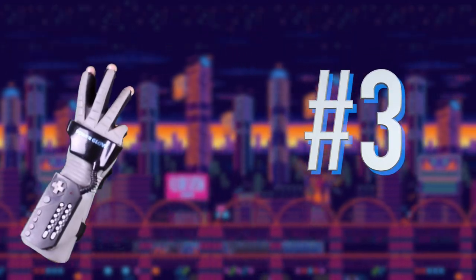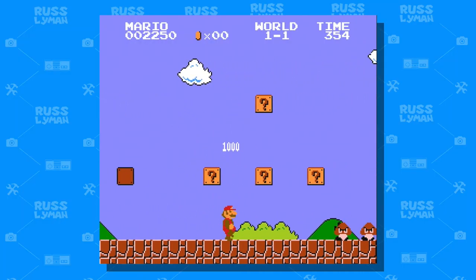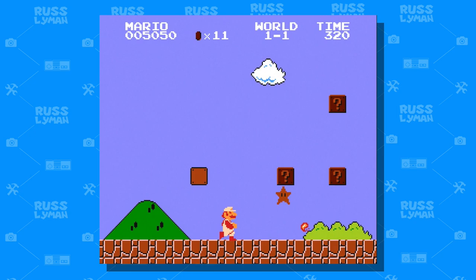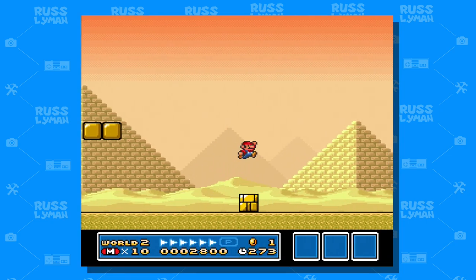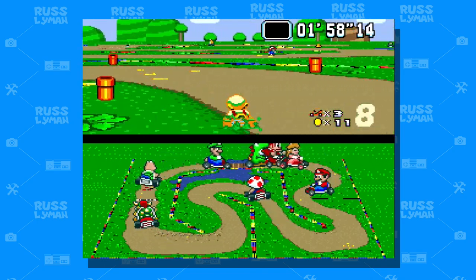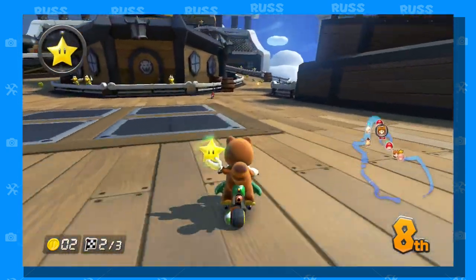Coming in at number 3 is a power-up that's definitely classic in my book. And that's the Invincibility Star in the Super Mario Bros. series. I had to mention this one because it's pretty iconic for video games and the series in general. It crosses over from the regular games in Super Mario Bros. on the NES, appearing in the first level, and then again in Mario Bros. 2 and 3. It even crosses over to other games like the Mario Kart series — you could find this in Super Mario Kart on the Super Nintendo and even the latest edition Mario Kart 8 on the Wii U or Switch.